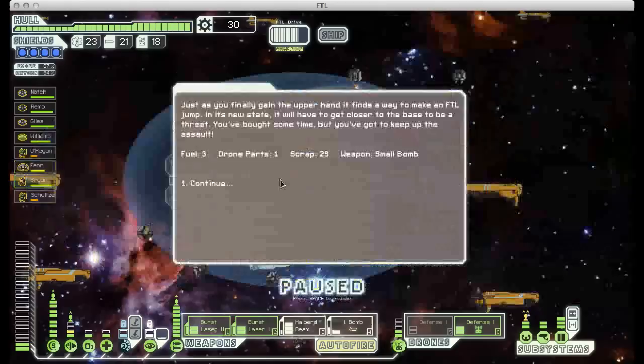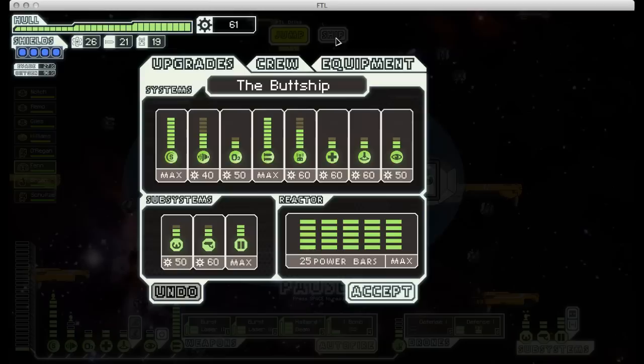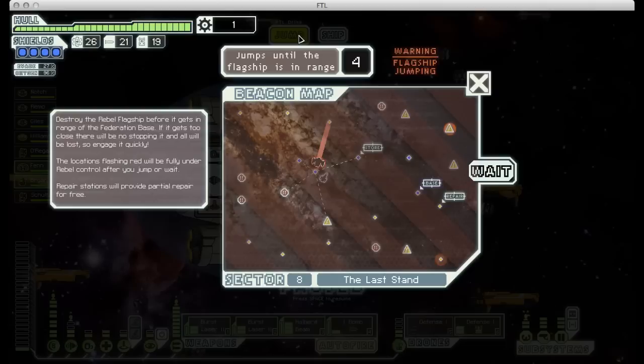So we've destroyed the ship, we get a decent reward and a weapon drop — surprisingly, that doesn't happen very often with the flagship. The enemy ship jumps away, which frees us up to make some repairs and get everybody healed up. I'm going to power up my medbay once just so they heal up a little bit faster. The more power you put into your medbay, the more quickly it will heal up your crew, which is nice.